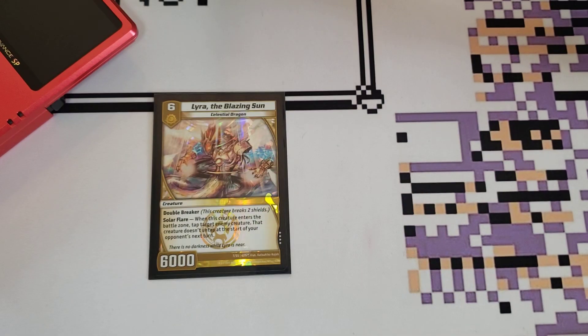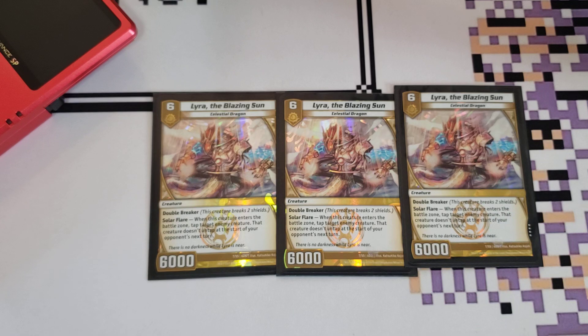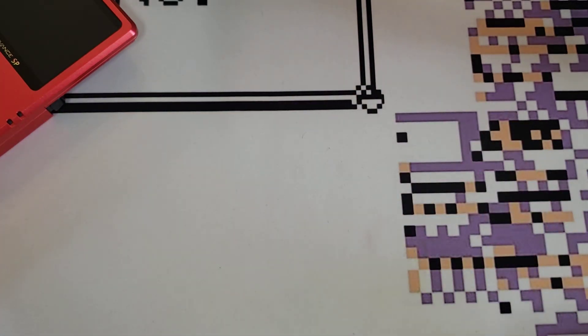Lyra the Blazing Sun — because of course you do. 6 for 6,000, Double Breaker. Tap something your opponent controls until the end of their next turn. So for two turns their cards are basically locked for you. It's just such a good card. One of the best cards in the game. I play Lyra in almost everything, so I really don't need to go any further on that card.